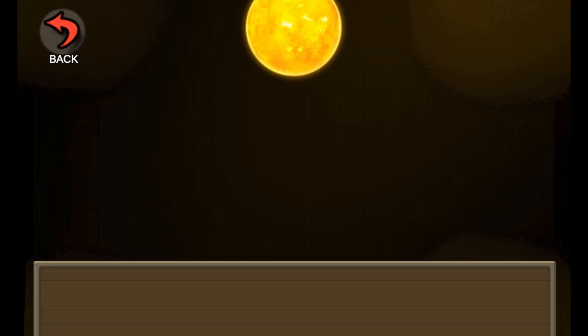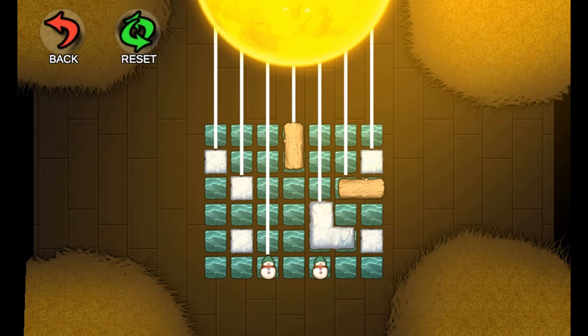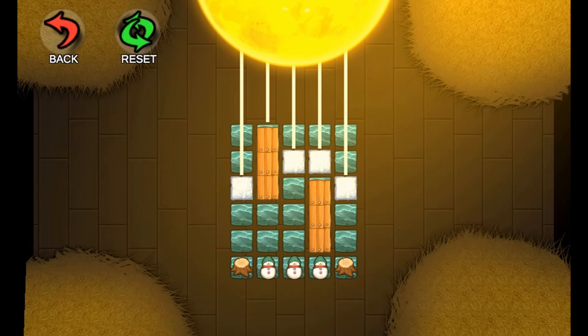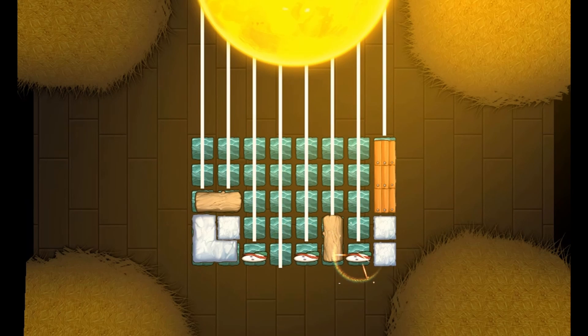Use the mouse to click and drag and drop objects to complete each level. Use the light to shine the light energy on different objects to complete the level. Move objects and let the light energy shine on all the right objects to complete each level.